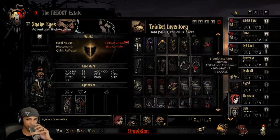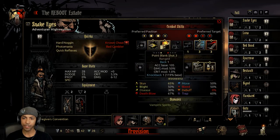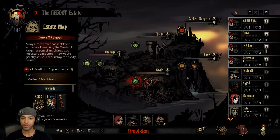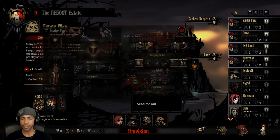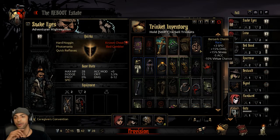Point Blank Shot is a ranged skill, so he's got a hybrid setup. If we have anything that's a bonus to ranged, I'd probably equip that, and give the Berserk Charm probably to Sparrow.